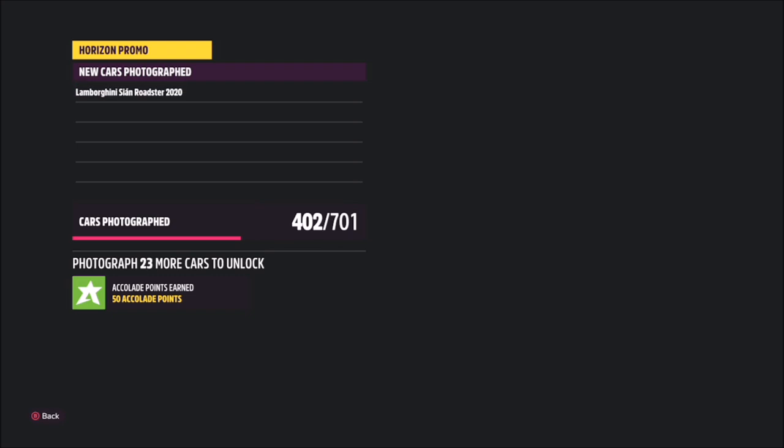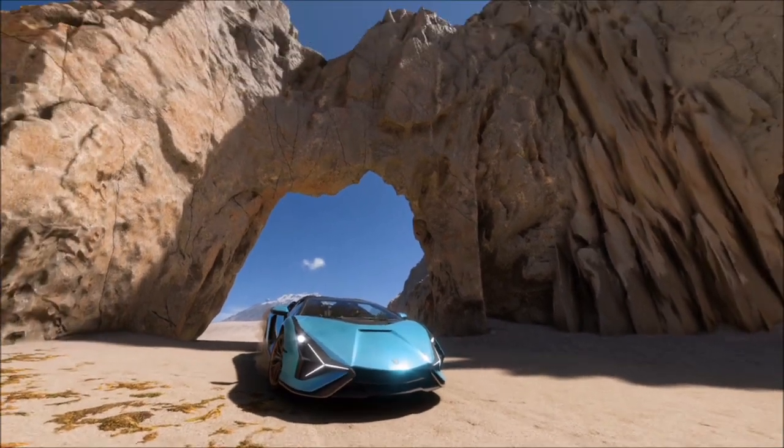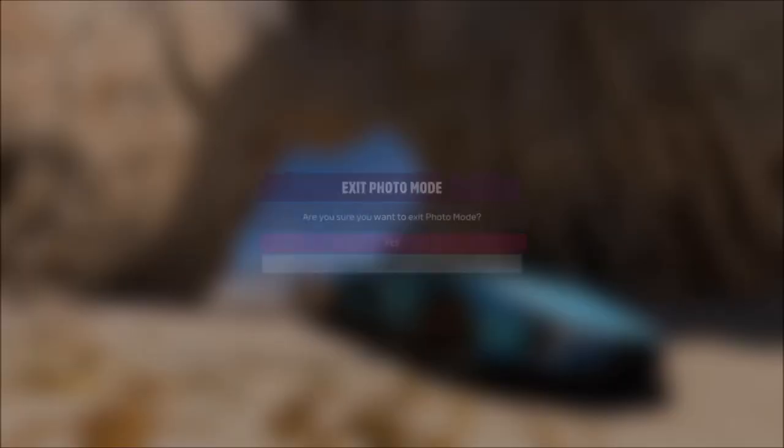Once you do so, it will pop up with two tick boxes: one saying you photographed any Lamborghini, and the other saying you are at the correct location, which is El Arco del Cabo San Lucas.